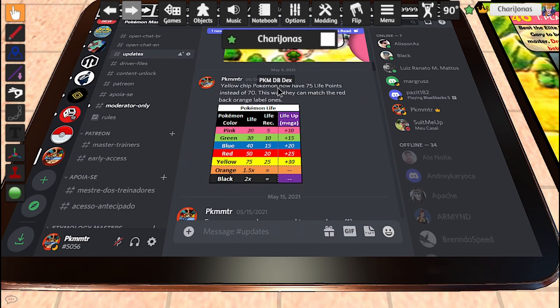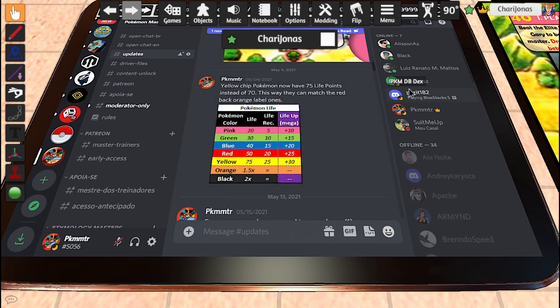Yellow chip Pokémon now have 75 life points instead of 70. This is a recent update — this way they can match the red-back orange-label ones. So now if we have a red chip although with an orange front, it's going to have 75 life points, which is now the same amount as the yellow ones. Just the life recover is going to remain 20 points. But now the legendary Pokémon, whether they are red or yellow, are going to have the same amount of life points.